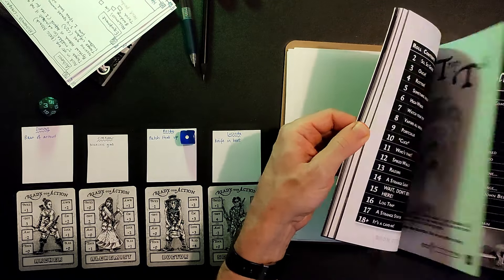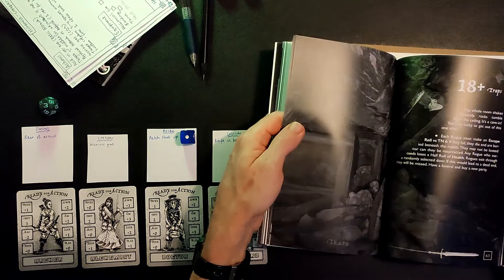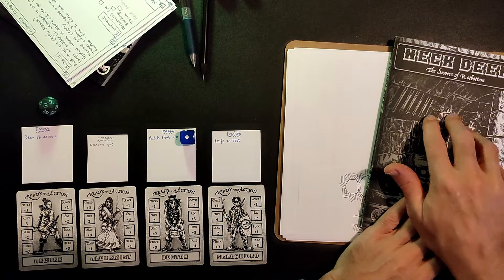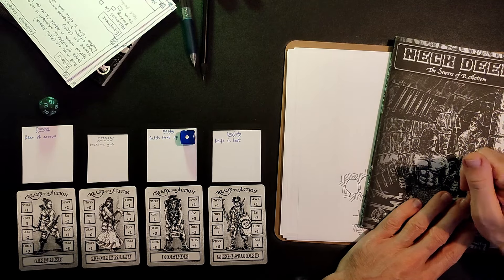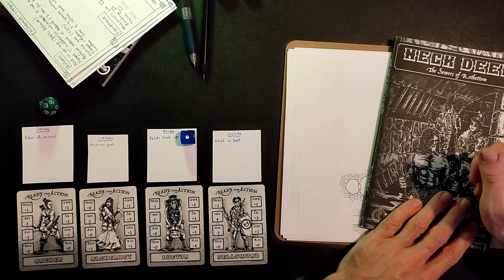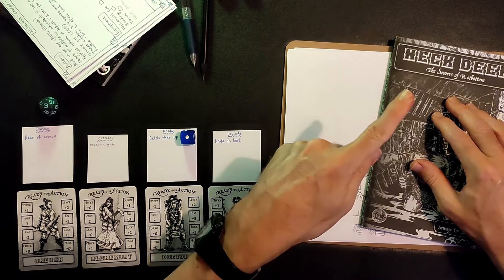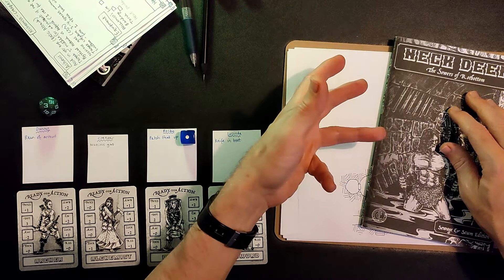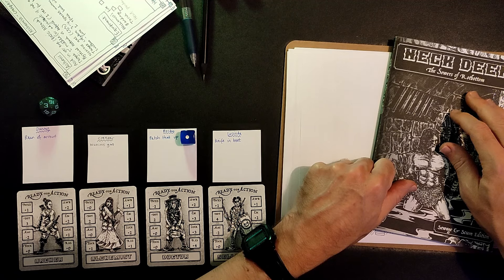That's essentially how Sewers of Rotbottom works. There are loads of other specials and a trap table with some cool-looking traps. That's my playthrough of Neck Deep: Sewers of Rotbottom. If it looks cool and Marching Order seems like a game for you, there'll be a link in the description to the Kickstarter campaign page, which has just started at time of recording. There'll also be a link to my previous Marching Order playthrough. Thanks very much for watching — I'll see you in the next video!